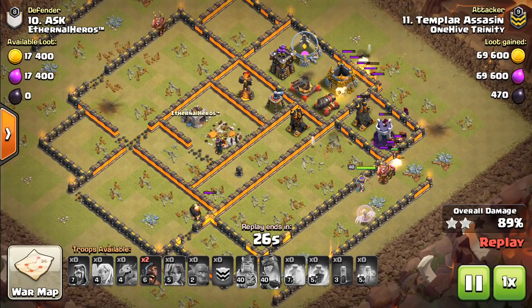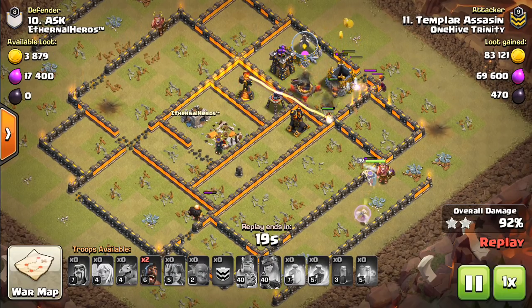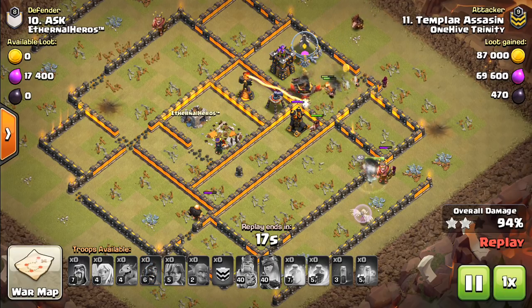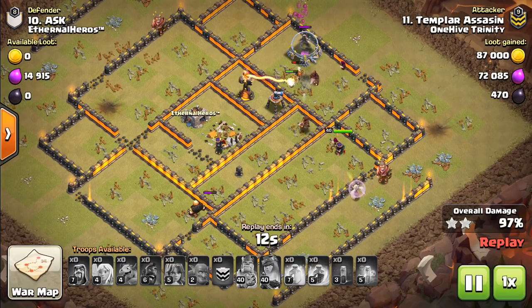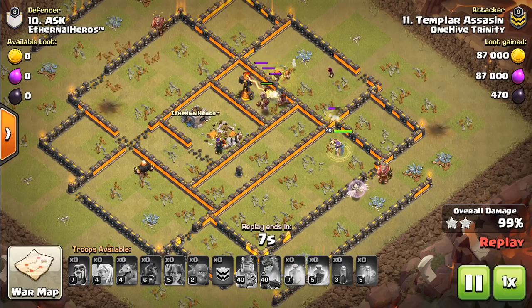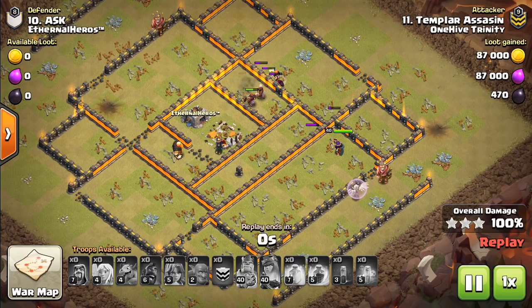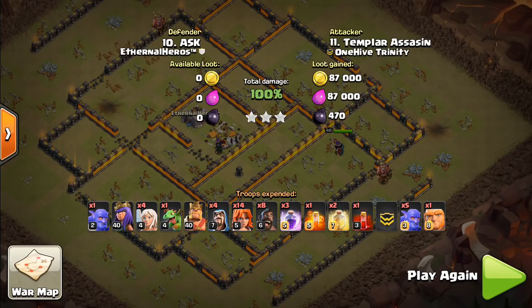A lot of this stuff the Queen could already reach, but it's speeding it up and ensuring these defenses go down. Because even if you have a bunch of Valks left up, if there's a lot of walls and a solid number of defenses — especially Inferno Towers — they can all die to those Infernos. So the hogs are a great touch. Once again the Inferno was left up, so here they come to grab it. A lot of these attacks you could maybe say, well, otherwise if it was just more Valks and Bowlers it probably would have been a three star, but this does a better job securing it. And if these attacks were a little bit closer, you guys would have seen the value of the hogs even more.